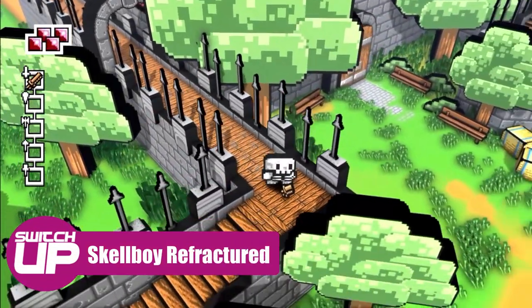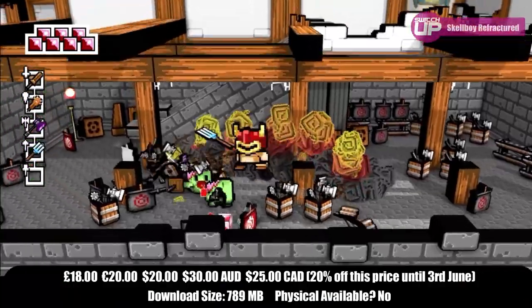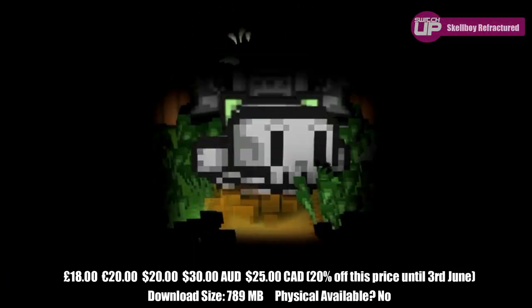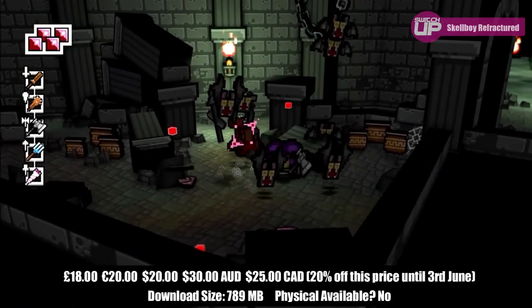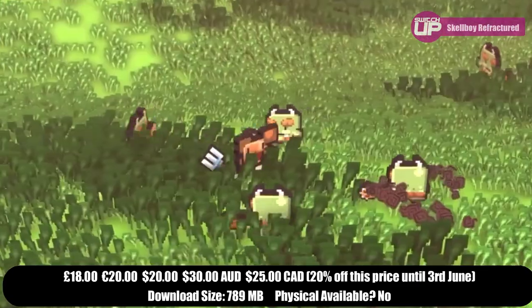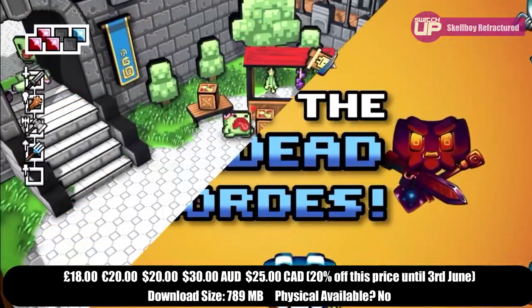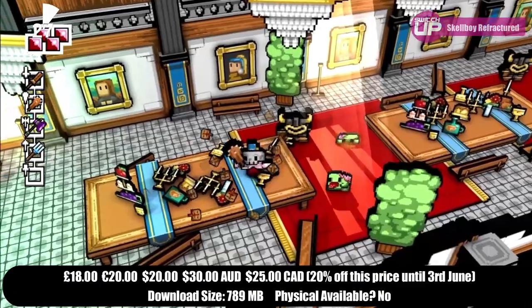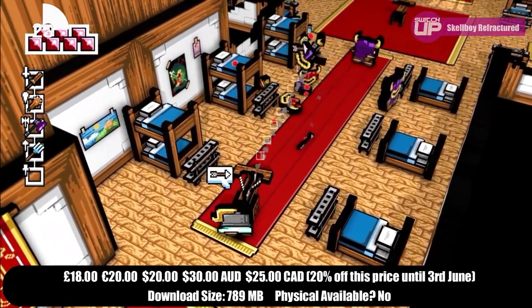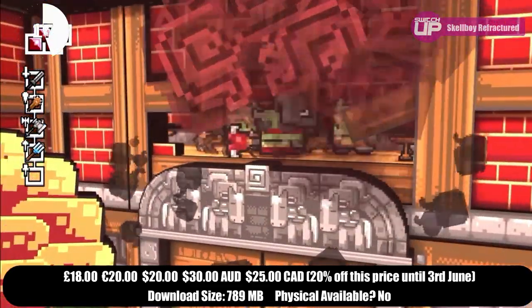Then there's Skelboy Refractured. Skelboy came out a while ago on Switch and this appears to be an upgraded version rather than a sequel — you get it free if you own the original, which no longer appears on the eShop. It's an ARPG playable in local co-op where you swap out body parts to acquire new abilities. It adds a brand new randomised dungeon and a massive new game plus mode. Mark played the original and enjoyed it. This one sells for £18, with 20% off until launch, and comes out June 4th.